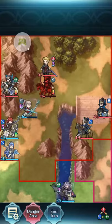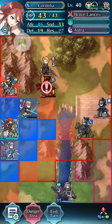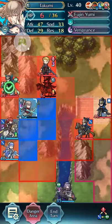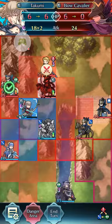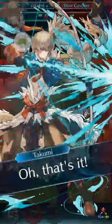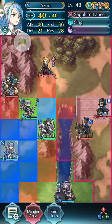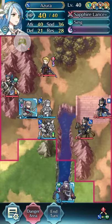Alright, so we're gonna have Takumi finish. I'm gonna move Cordelia over here, then I'm gonna have Takumi finish off this archer — no problem. And then I'm gonna have Takumi finish off this flyer, cause that's what archers are mostly there for: to decimate flying units. But I'm gonna move back here.